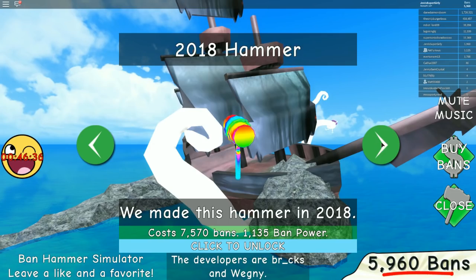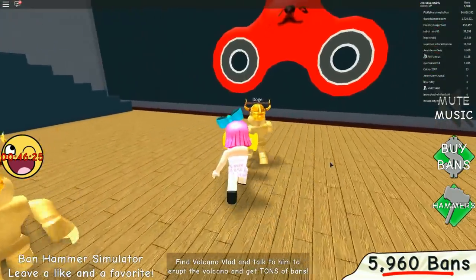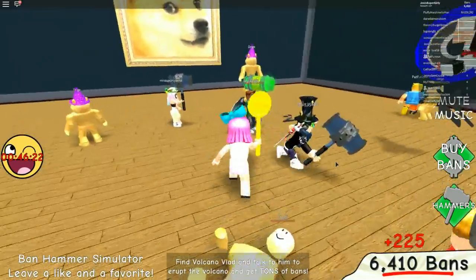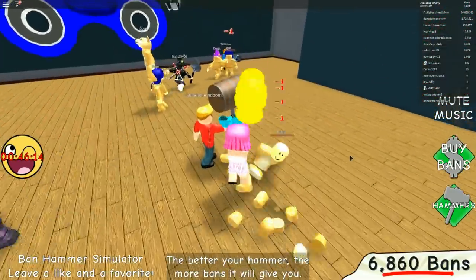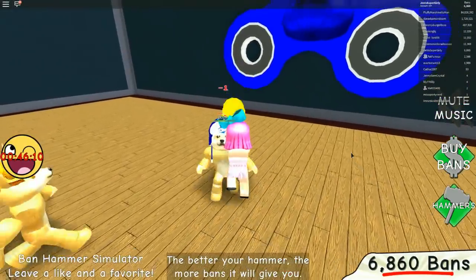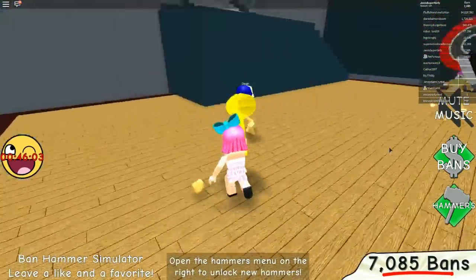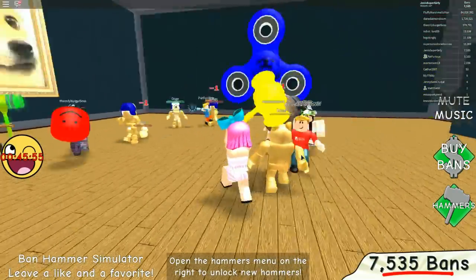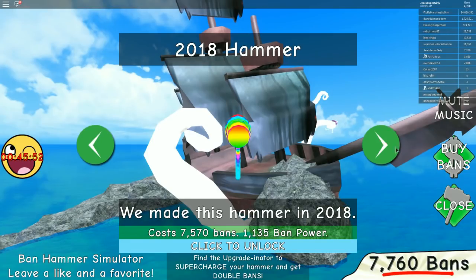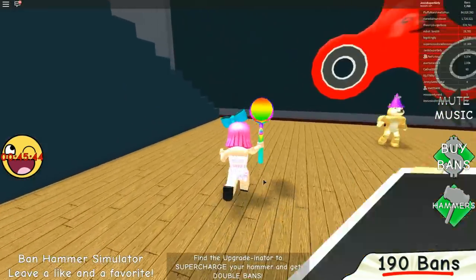Oh my god, I need this one — seven thousand and you get the 2018 rainbow hammer! Should I go with the ice hammer? Yeah, you should — it matches your Minecraft skin. Grabbing this beast right now! Do you want to leave and go to a different area? No — let me just wait until I buy the rainbow hammer and then we can go. How many do I need? Seven thousand five hundred and seventy. I have enough now! Let's leave!